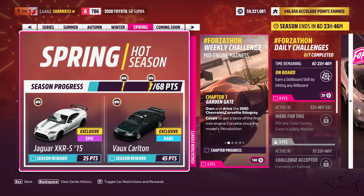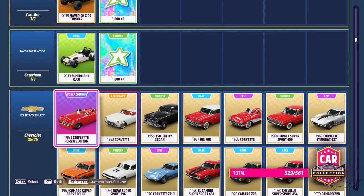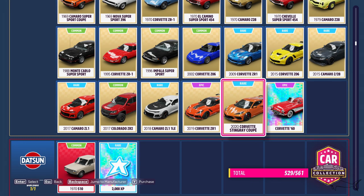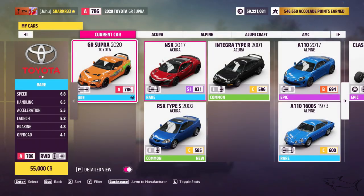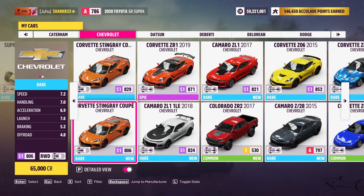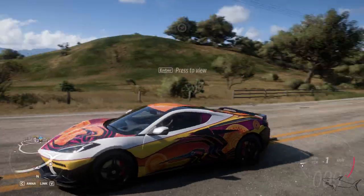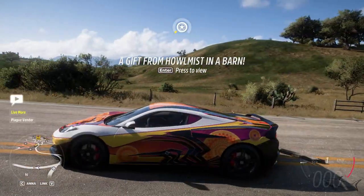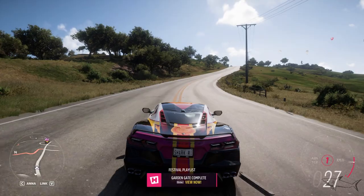For the weekly challenge you have to own the Chevrolet Corvette Stingray from 2020. If you don't have that car, go to 2020 — here is the car, it's an epic car you can buy for only 500–600K credits, that's nothing. Go to Chevrolet, here it is, then go to the 2018 Stingray Coupe. Get inside the car and just drive it to complete the first task.